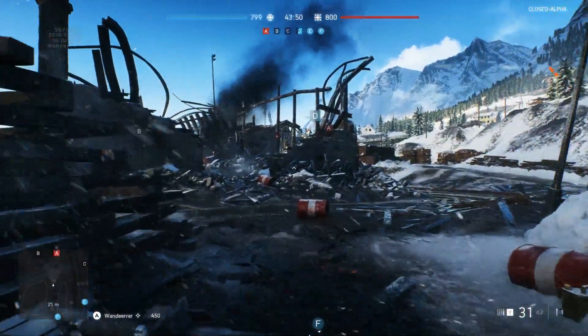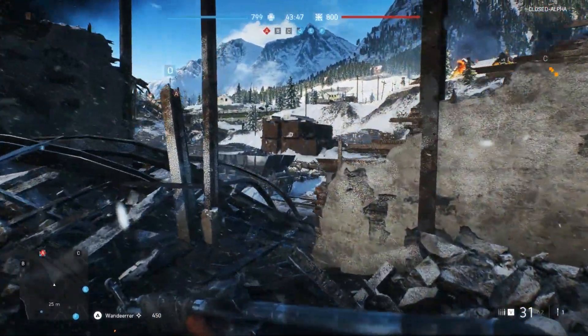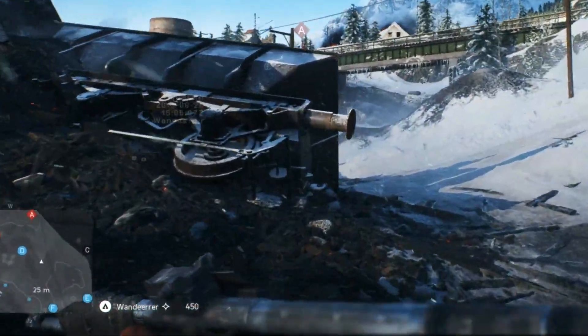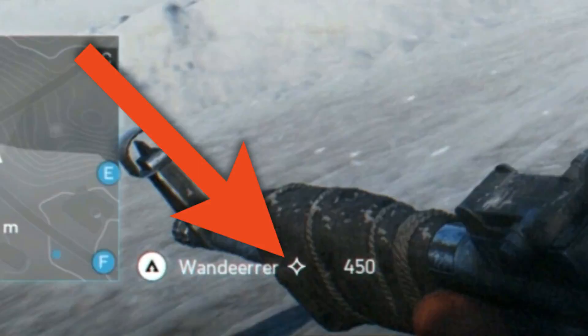Now let's jump into how to call in the V1 Rocket. The first thing you want to do is make sure you're the squad leader, because if you're not the squad leader you will not be able to use this call-in system. What will indicate if you're the squad leader is by seeing this emblem beside your name. Once you've seen that, you'll know you'll be able to call in the V1 Rocket.